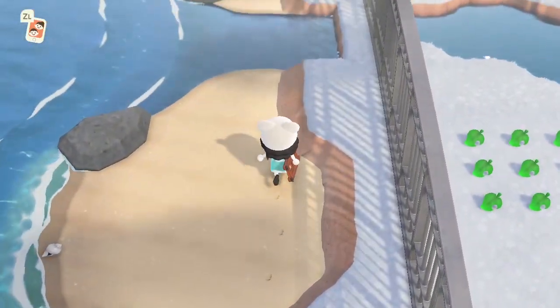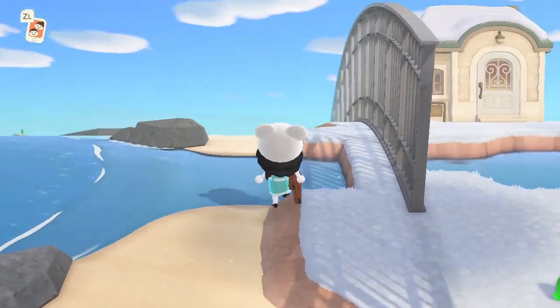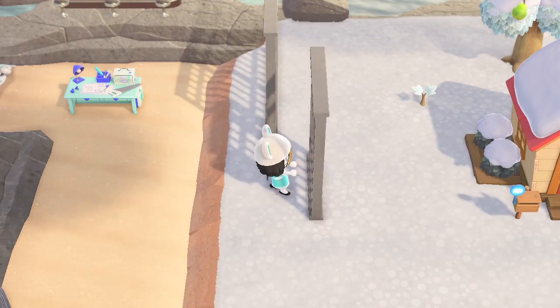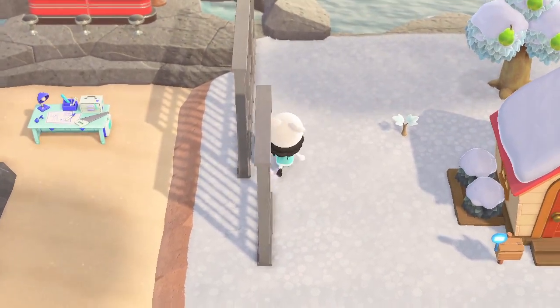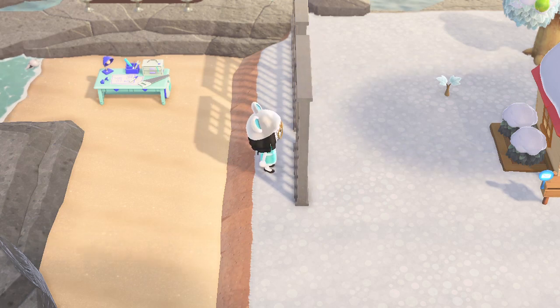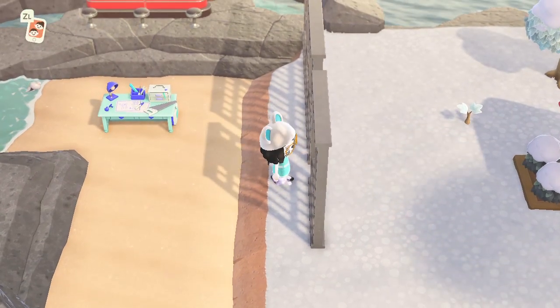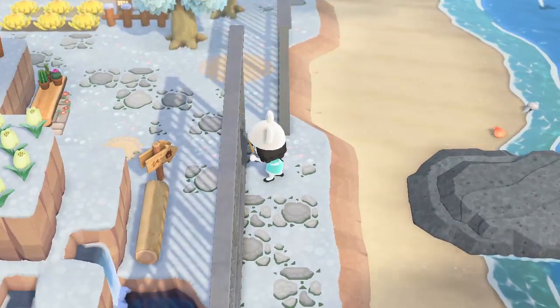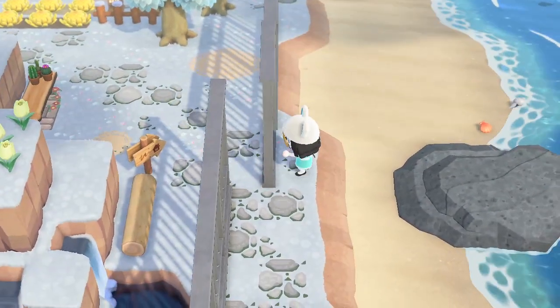It might not be the most aesthetically pleasing thing you've ever seen on somebody's island, but that's okay. The biggest thing is that you don't want to be able to walk in between your jail cells or your climbing walls — if you can do that, the balloons can get through. You want to try to get these as seamless as possible.